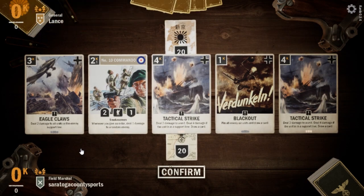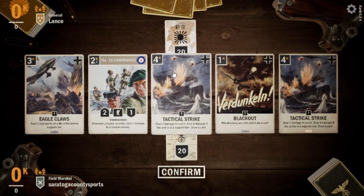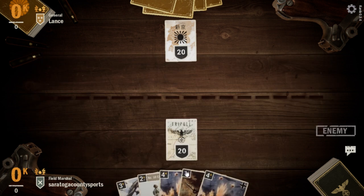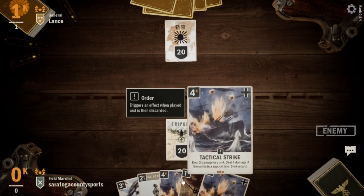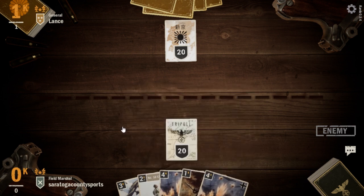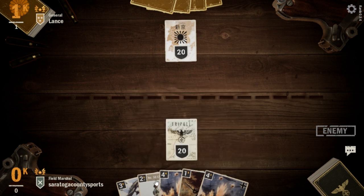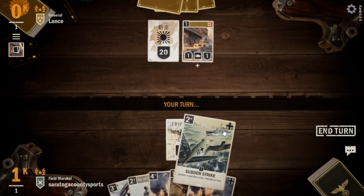Our first game with Tank Commandos and we're up against Lance, who was playing a version of Burn last time. These all look pretty good to me, so we'll keep that for the opening hand. We get a little bit of card draw and Blackout, and the Tactical Strikes. The Commandos themselves can help pick off any infantry that are out there, then Eagle's Claws can sweep up some infantry as well. The one thing for Commandos in this version is they're pretty fragile — they only have the one defense, and if they have any damage-based removal, we could be in trouble.